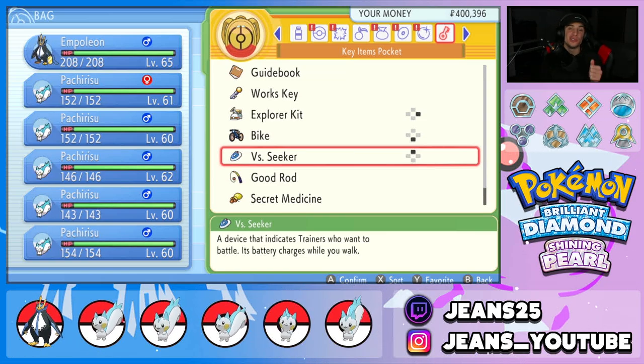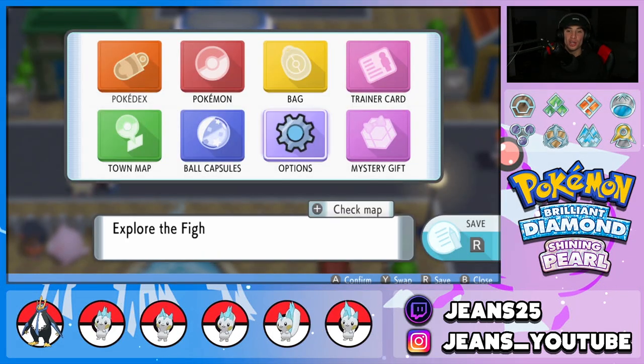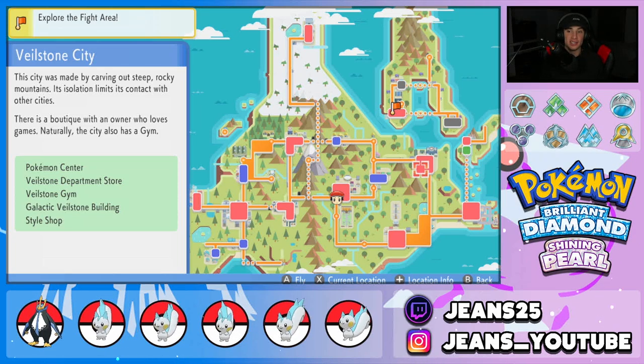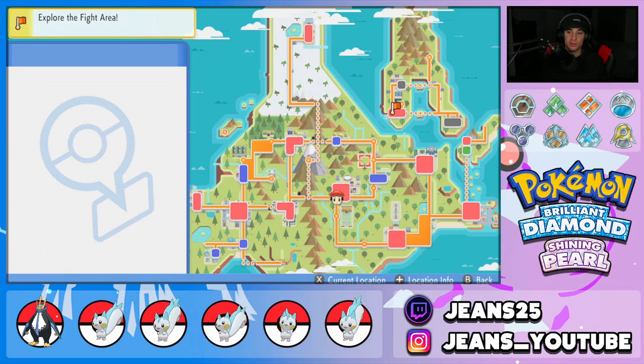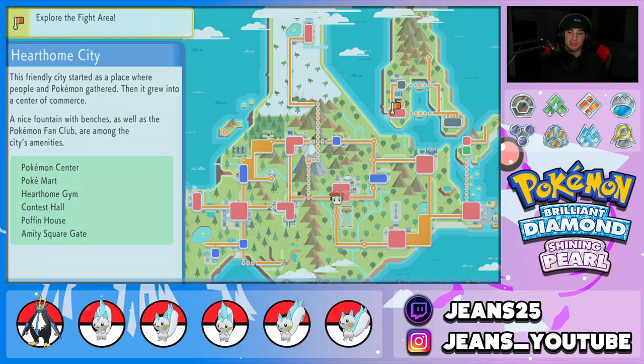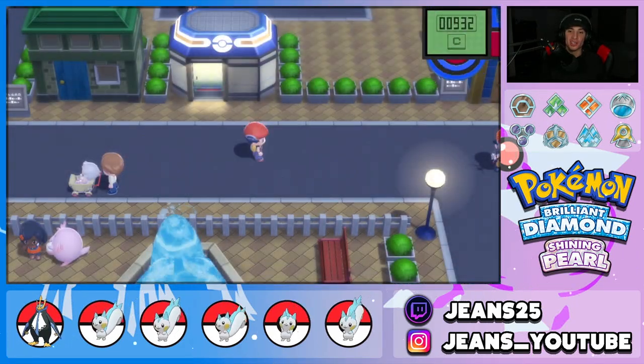The second requirement is the Amulet Coin, which is currently being held by my Empoleon as you can see in the top left corner. That item doubles your prize money at the end of every single battle, so it is very useful. The third requirement is beating the fourth gym, because you cannot reach the area where we do this money guide without doing so. You want to beat the fourth gym in Veilstone City. The Amulet Coin is located in Amity Square in Hearthome City — just walk around there and find it in a Poké Ball.